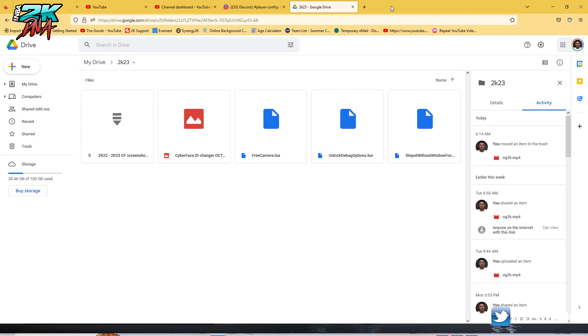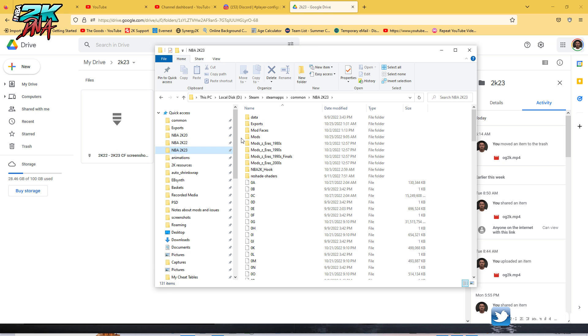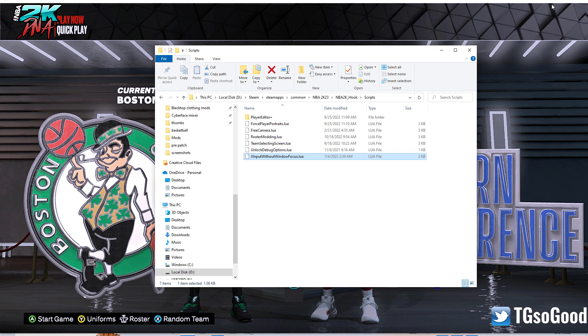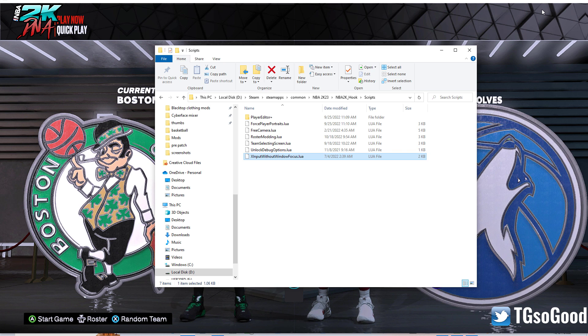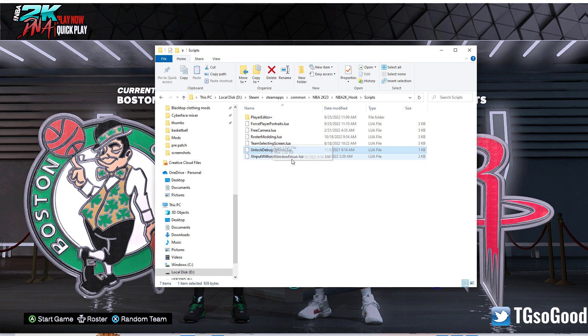That one is called 'XInput Without Windows Focus.' You're going to put these inside your NBA 2K Hook folder, inside the Scripts folder — that's where you want to put that — so you can still play the game in the background even if you have other windows open.